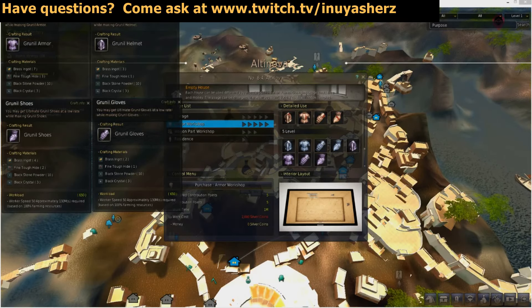Next, let's look over what we actually need to craft Grunil Gear. We're going to be using Brass Ingots, Fine Tough Hide, Black Crystals, and Black Stone Powder. Now that we know what we need to craft the Grunil Gear, let's go over how we get each of these resources.